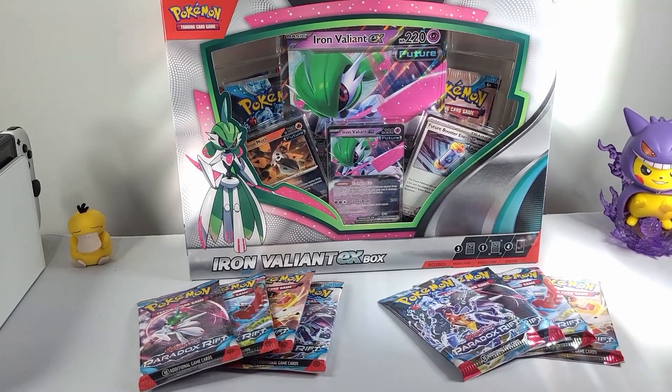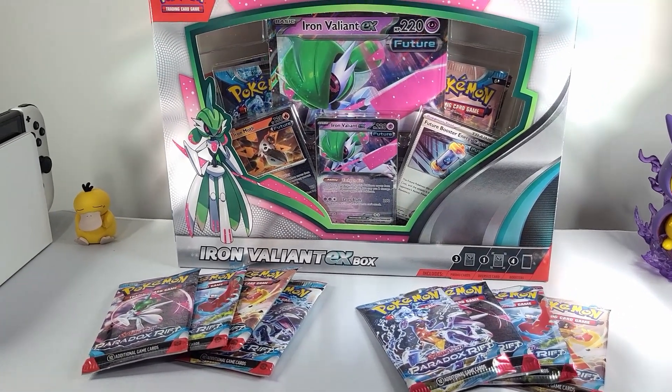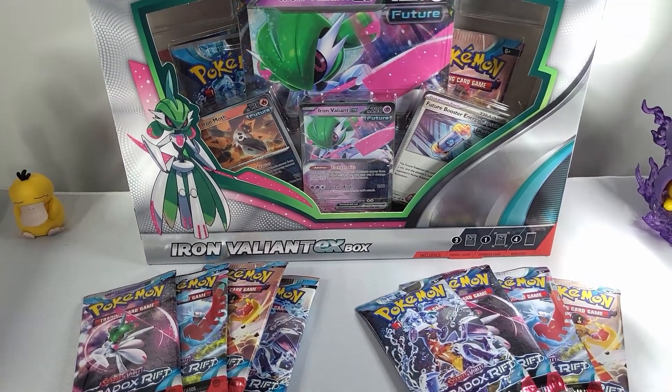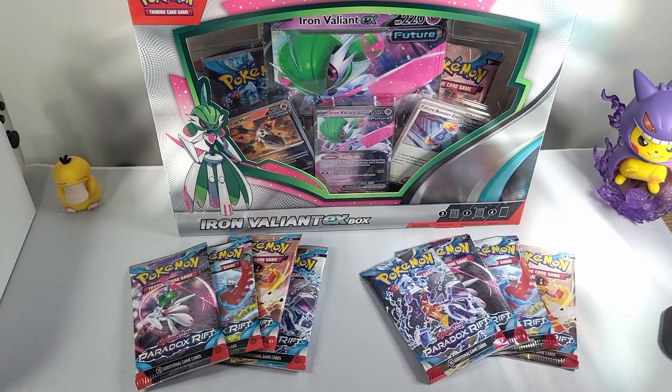Today we continue opening Paradox Rift. We've got the Iron Valiant EX box and we've got extra booster packs. Can we find EX cards and illustrations? Let's find out.